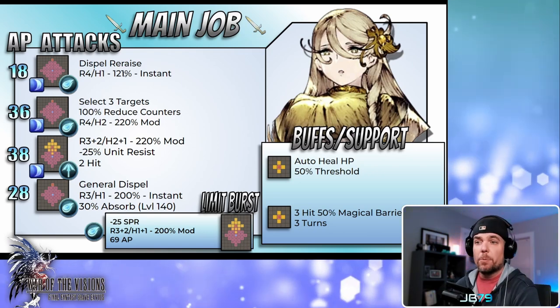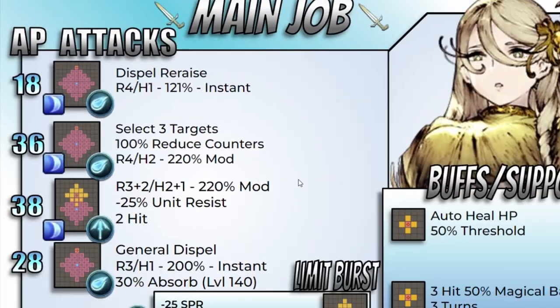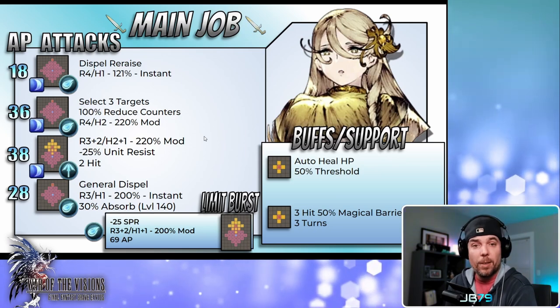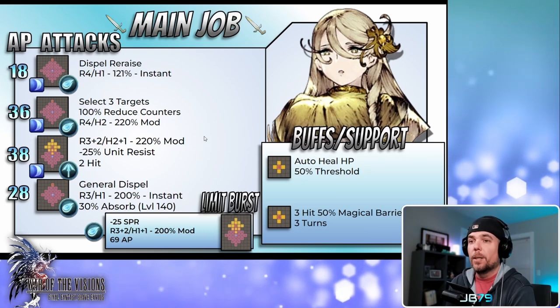Her first attack is her low AP attack, coming in with a range of four and range height of one, carrying a standard low 121% mod. This one will dispel re-raise prior to the damage — always very welcome utility, and gives her a nice tool versus dark, wind, earth, and light, probably the four elements that rely most heavily on that particular mechanic.